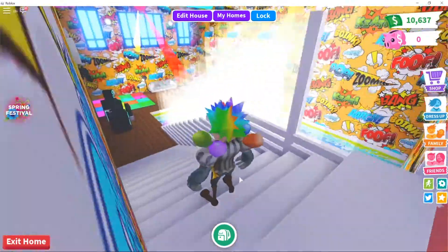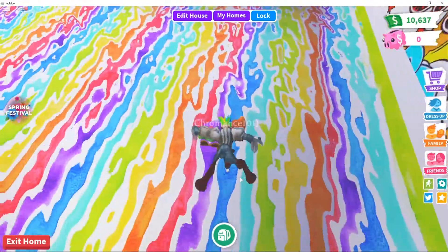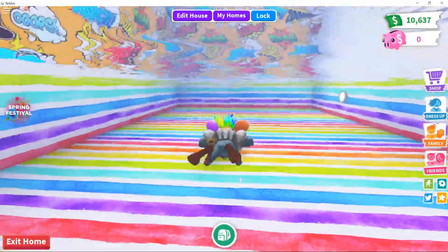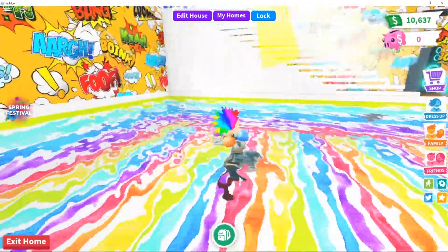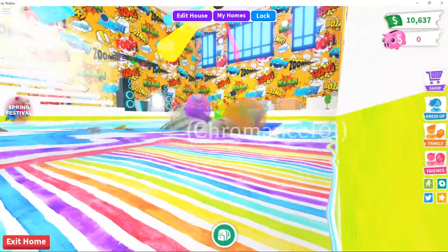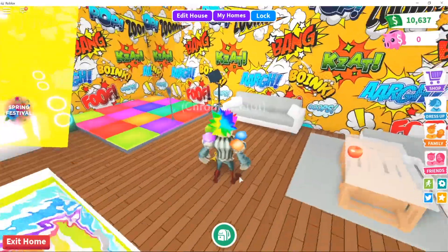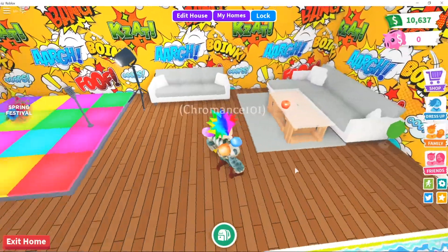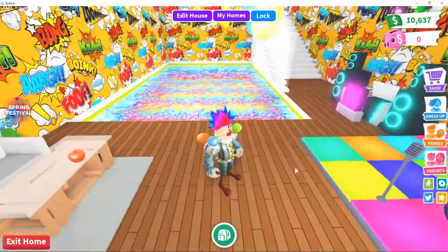I put barriers so no one falls and gets hurt, but left one little opening to still have some fun. The one thing I don't like about this house as far as the pool goes is how shallow it is — while it's big enough for a decent little party, you can't really dive because you might hurt your head. That's kind of another reason I'm thinking about upgrading. The couches, table, and carpet all came with the house and I just left them because they go really well down here. I love the comic wallpaper.